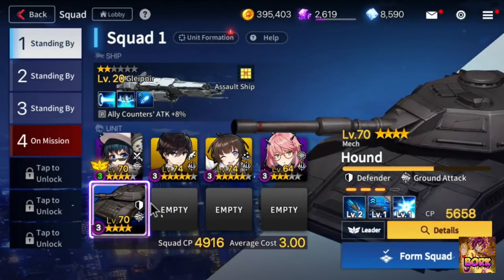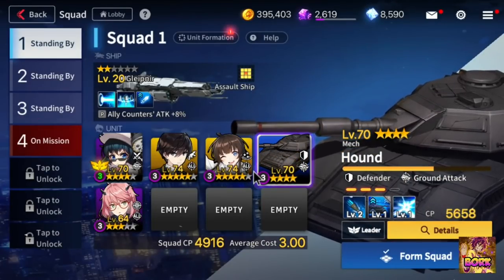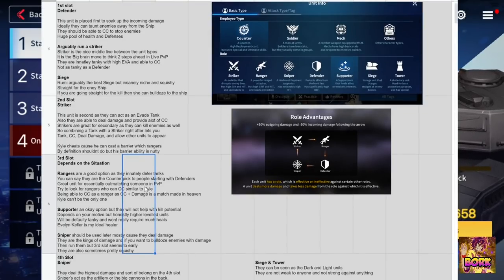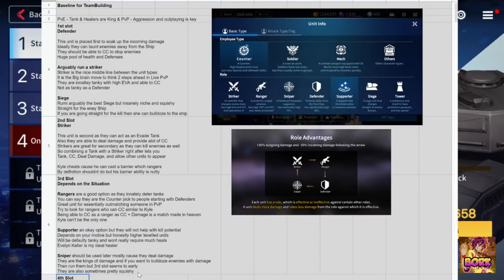Technically I could put the Hound last, but usually with my specific team everyone gets too close to Kyle or Lingxian dies, so I'd rather put the Hound in that slot. Sometimes it's about knowing when your team fails and how things work out before you run the teams. Rangers are of course able to do more DPS — Kyle being the exception since he can fill all sorts of roles. You can always run supports if you want to be more defensive, and in the fourth slot it should be DPS. You can also run a tower or siege unit for PvP defense, but that's up to you.